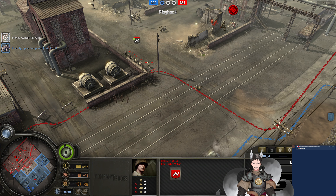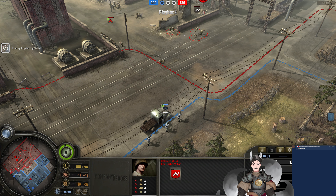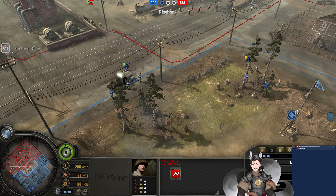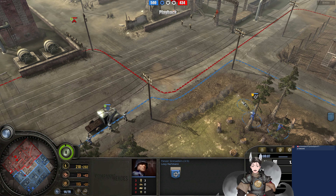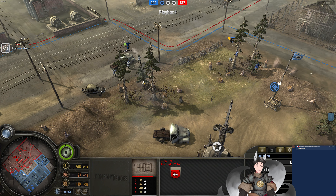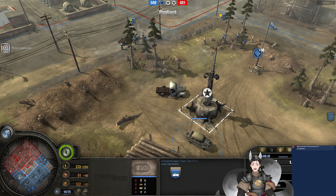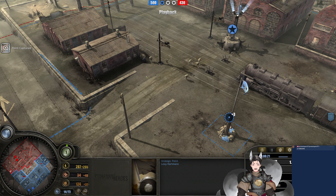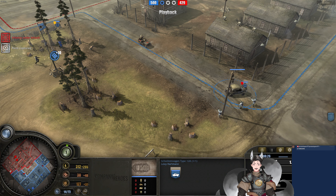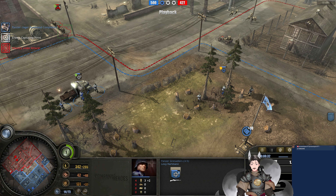We've got another rifleman squad engaging the Panzergrenadiers — both behind some heavy cover. Their starting squad advances forward; he does have Vet 1. Should be able to overwhelm the Panzergrenadiers with two squads, but he's got an eye to skirmish around trying to capture some points. Panzergrenadiers reinforcing behind some light cover. We've got a Jeep coming in for a flank. The Schimmwagen is trying to capture some points. Schimmwagen takes some damage there. Panzergrenadier Command is now on the field.